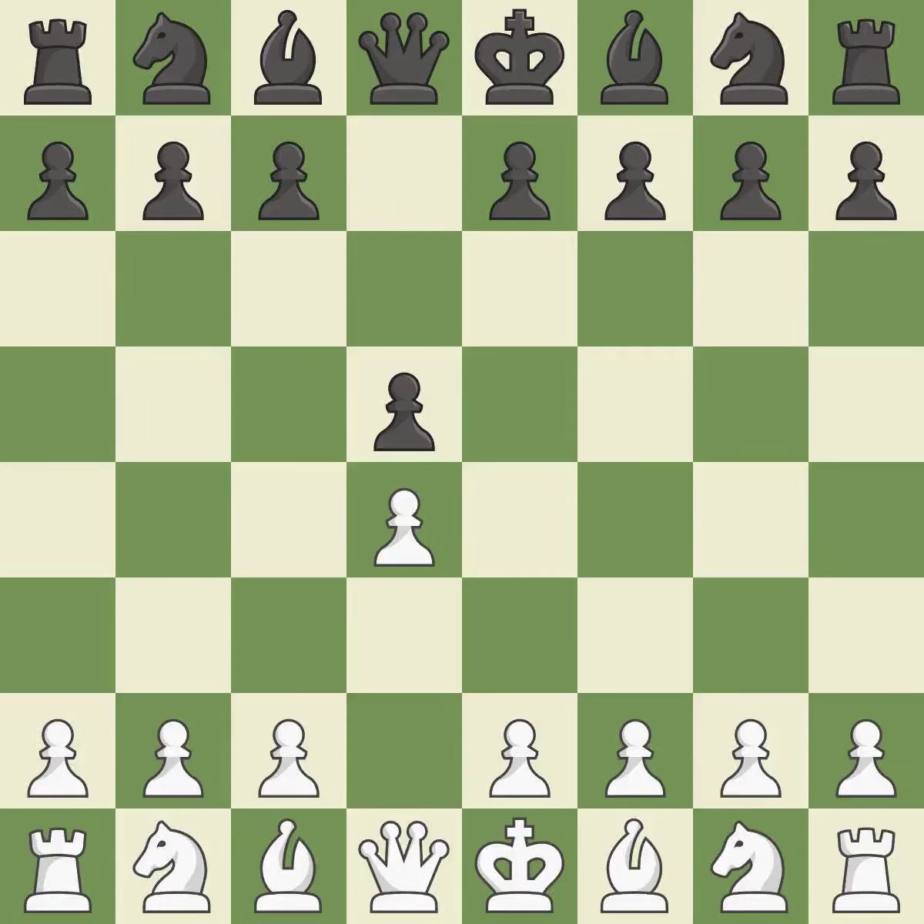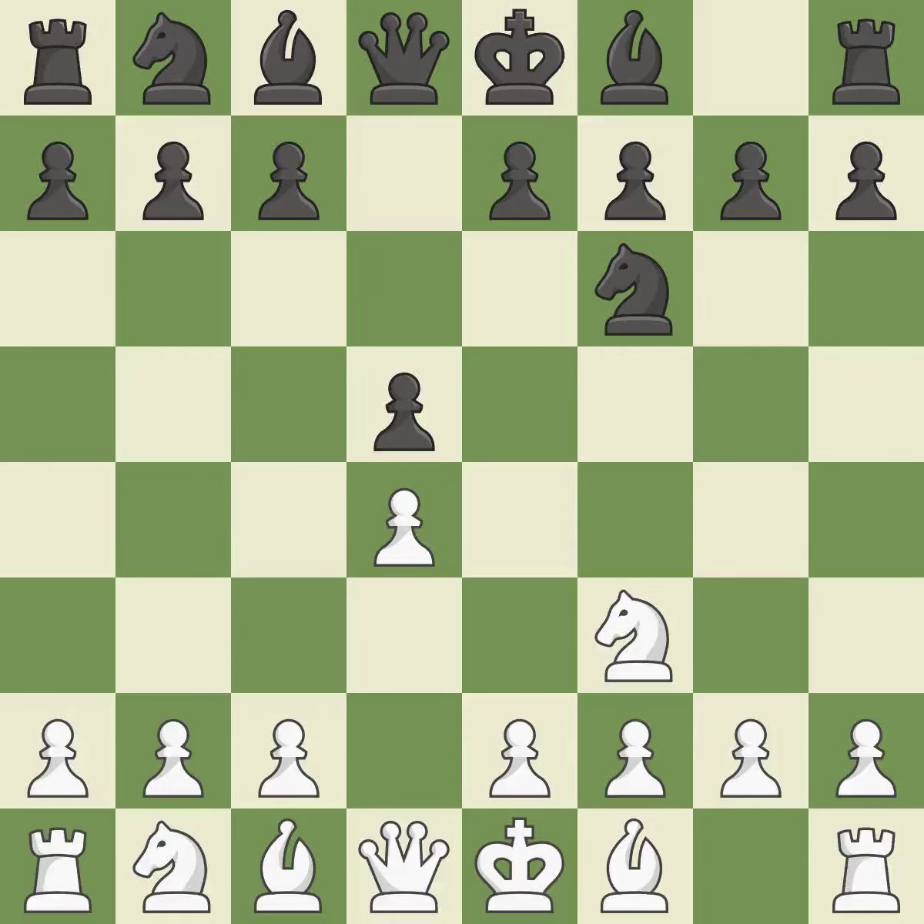The move D5 establishes control over the E4-square, frees up the light-squared bishop, and builds a presence in the center. The D4-pawn is safeguarded and the knight advances toward the center with NF3. NF6 controls the E4-square and defends the D5-pawn.